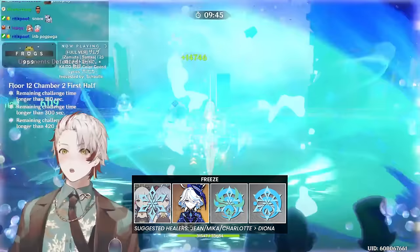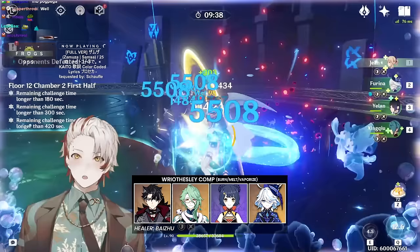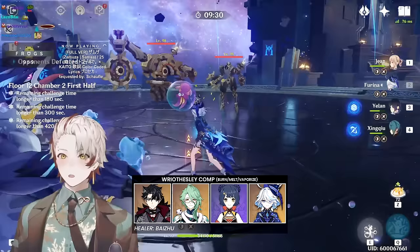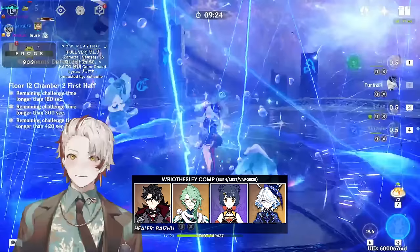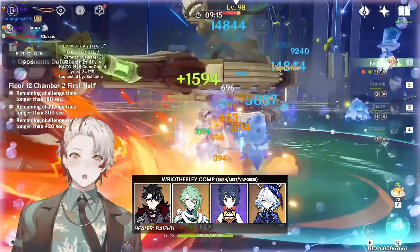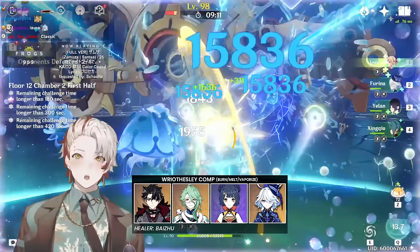One quick mention of a complex Rosaria comp using Burn-Melt and Vaporize all in one. It consists of Cryo plus Dendro plus Pyro plus Furina (as the Hydro), and works due to Furina's lower Hydro application allowing Burn to persist, Furina to Vaporize, and Rosaria to reverse Melt. The full comp is: Rosaria (on-field Cryo), Baizhu (Dendro applier and healer), Xiangling (off-field Pyro), and Furina (off-field Hydro and team buffer). For more details, consult Sejahat77, who is the theorycrafter behind this team.